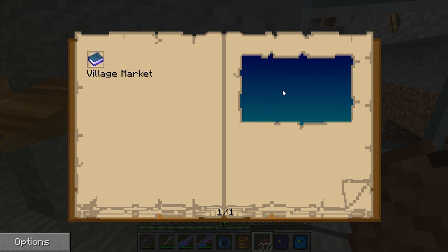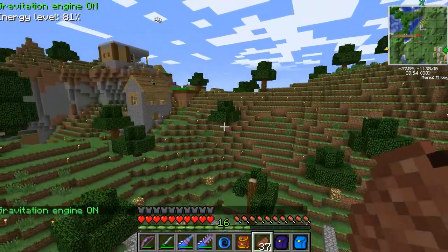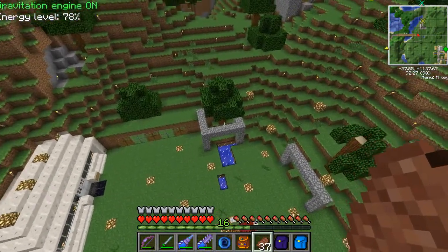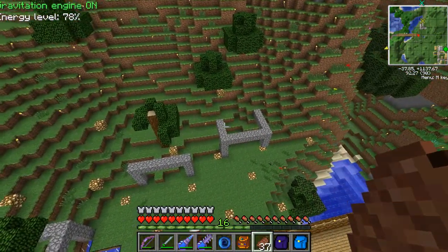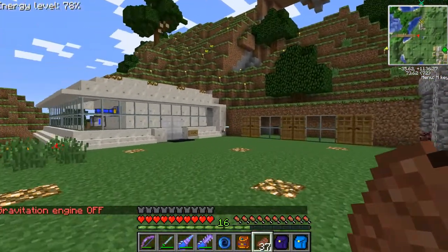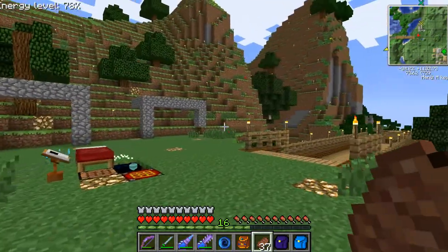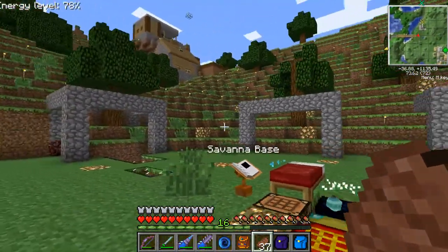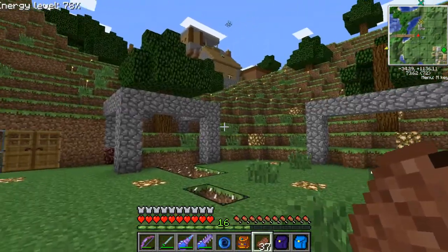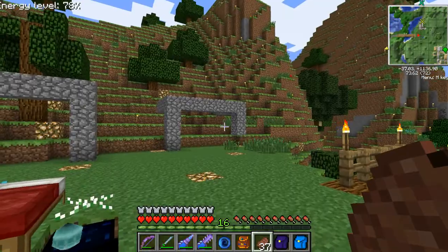We're heading out to the village. Here in the village square, between the two villages, we're building the place that's going to be the marketplace for the Thaumcraft guys and the Apiarists and the Miscraft villagers - and probably have some stalls for all the other guys too, the blacksmiths and the farmers. We need the Thaumcraft guys for the knowledge fragments, we need the Apiarists for the proven frames, and we need the Miscraft guys to get more pages.